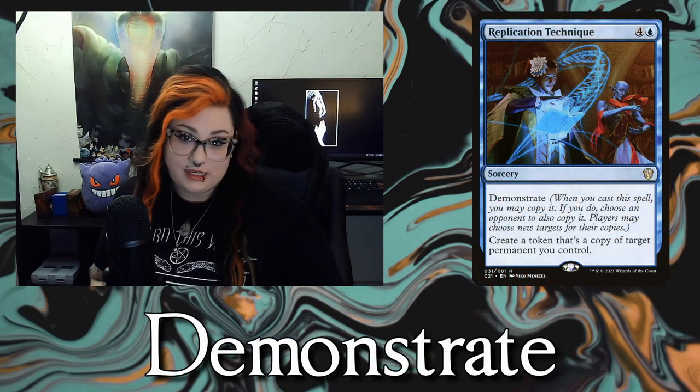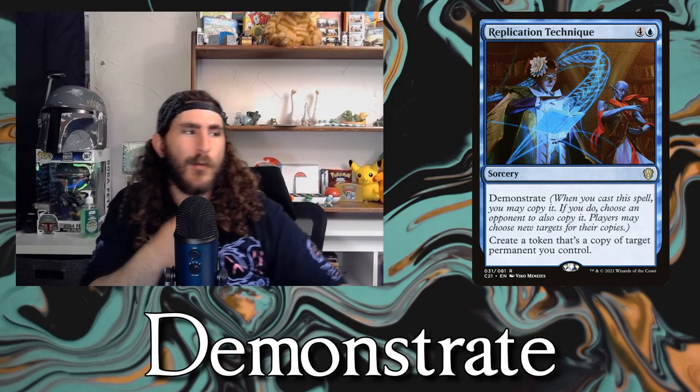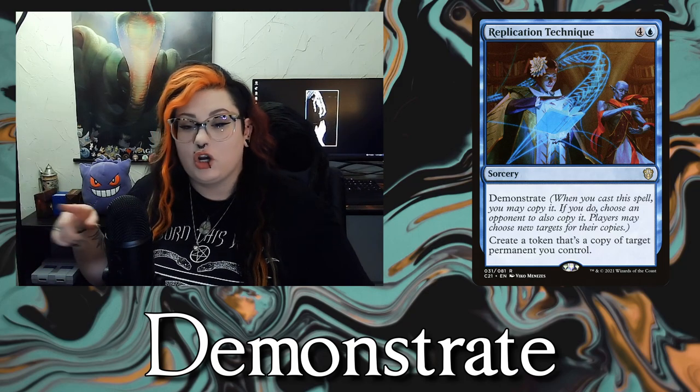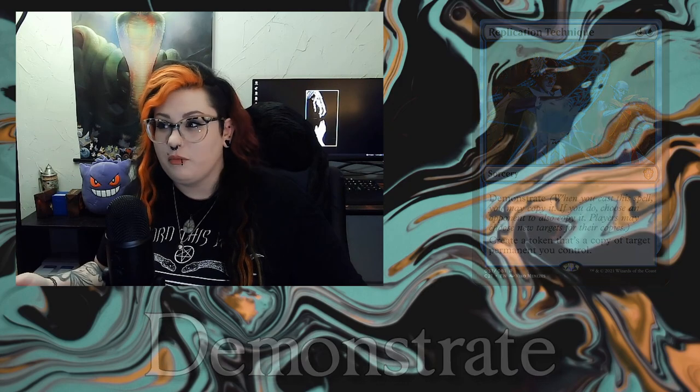The next thing we're going to talk about is Demonstrate. If I cast a spell that has Demonstrate, it allows me to make a copy of that spell — so it's like a two-for-one special. But if I do copy it, it lets another opponent also copy it. You get to pick a person to copy the spell and they can choose different targets for it.